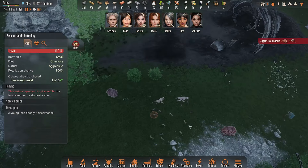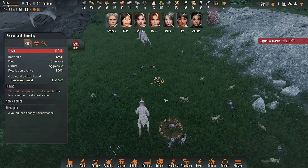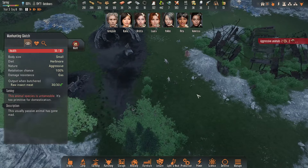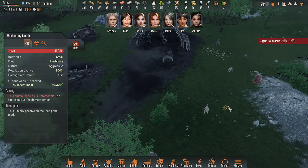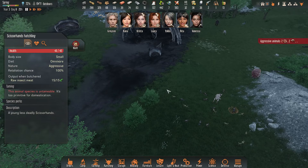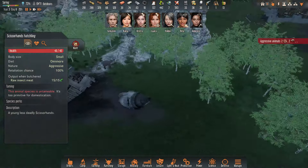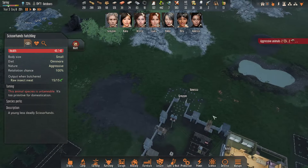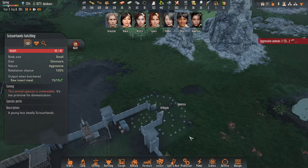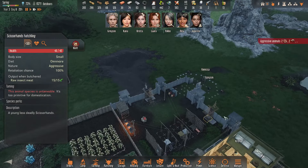Oh hello — what are you? Oh you're tiny! A tiny mantis. Alright, we've got two alpha dogs, two man-eating glitches, and a bunch of baby scissor hands. Omnivore, aggressive — okay. They're very close but not close enough that I'm super worried about them ganking somebody while they're moving around. You guys finishing these defenses would be absolutely cool — I would love that.